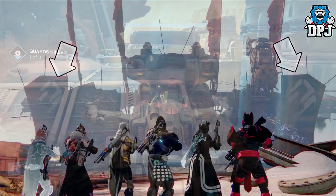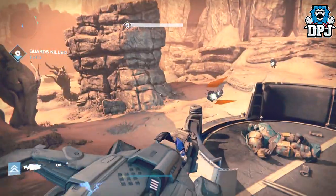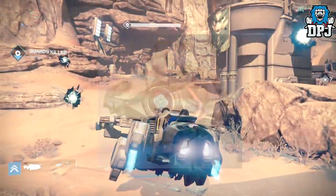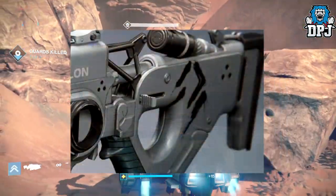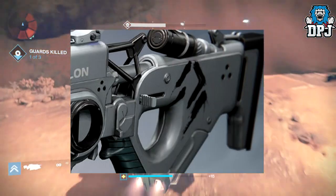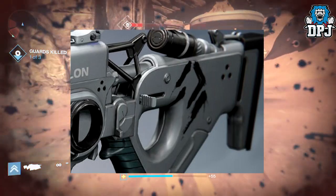SIVA mutated — on the Bungie website we got a few images of weapons and armors, including what has been confirmed to be the SIVA-infused Ghost shell, which you can see on screen. We also got this image here — this seems to be another scout rifle with the same markings, just a different color. Could this be a normal raid weapon, while the one that looks mutated could be the hard mode version, so to speak?